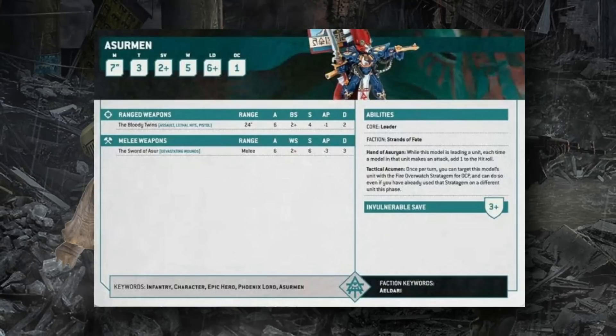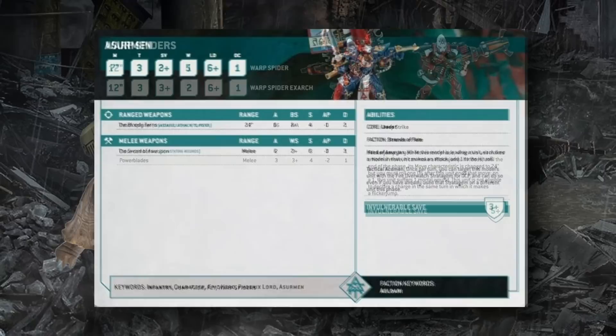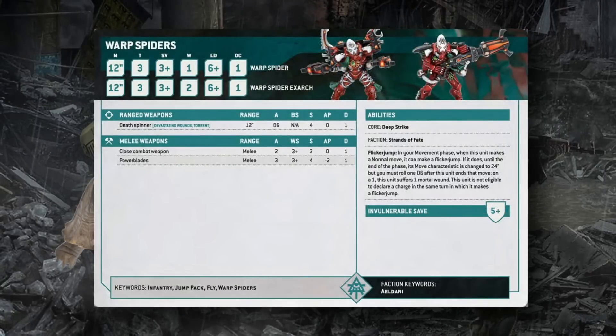Warp Spiders have gotten a massive glow-up in 10th edition — more flexible than before despite slightly less raw damage. They have Move 12, Toughness 3, 3+ save, 1 wound, Leadership 6, OC 1 (Exarch has 2 wounds). They're equipped with Death Spinners — Torrent, Devastating Wounds, D6 shots, S4 AP0 1 damage, trading Ignore Cover for Devastating Wounds. The Exarch's Power Blades swing 3 times (S4 AP2 1 damage). Their Flicker Jump ability, triggered in the movement phase on a normal move, changes the unit's movement characteristic.